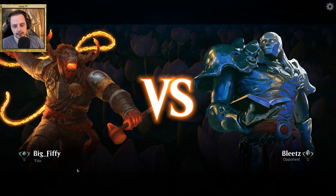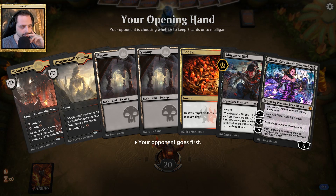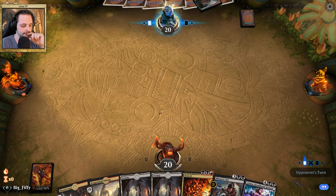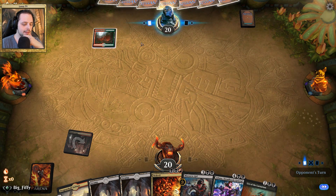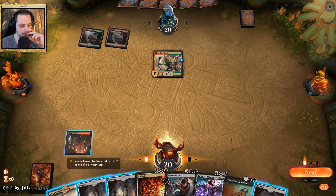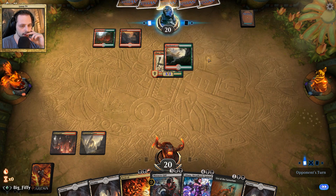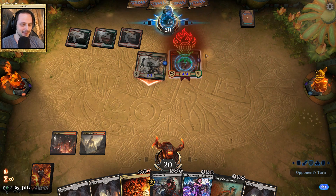All right, our opponent is Bleed, playing as Karn, and hopefully he's playing some Scapeshift. This is a very slow hand — I guess we go for it. We see Gruul colors, so this could be some elemental action, or just Gruul beating our face. Could be just Gruul beating us down. Yep, this is just Gruul beatdown. Let's see if we have a chance against that.